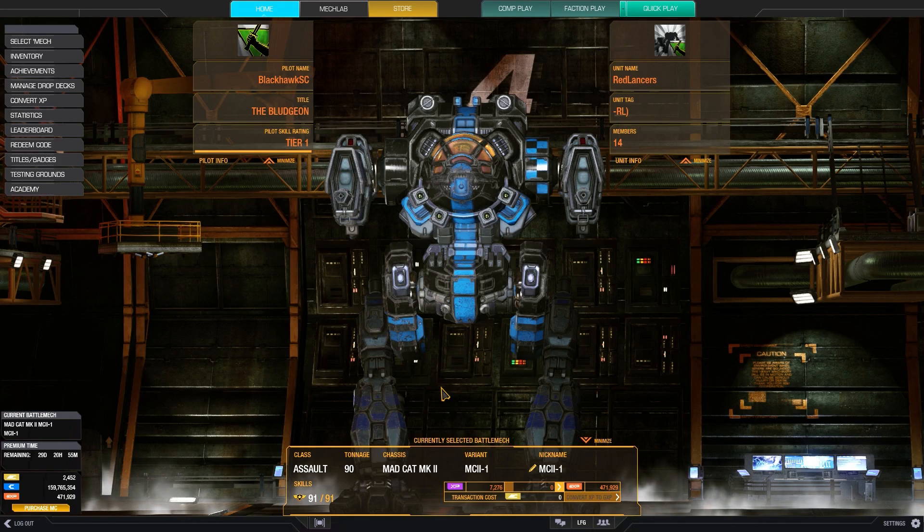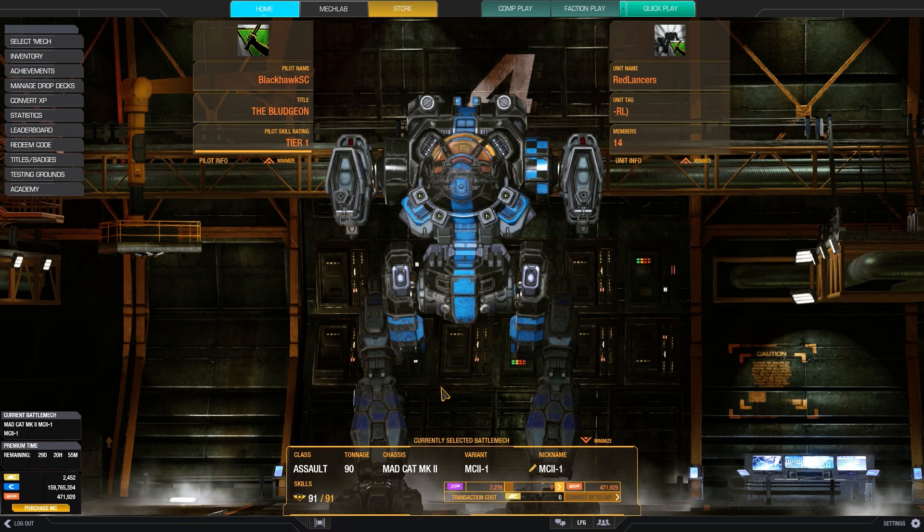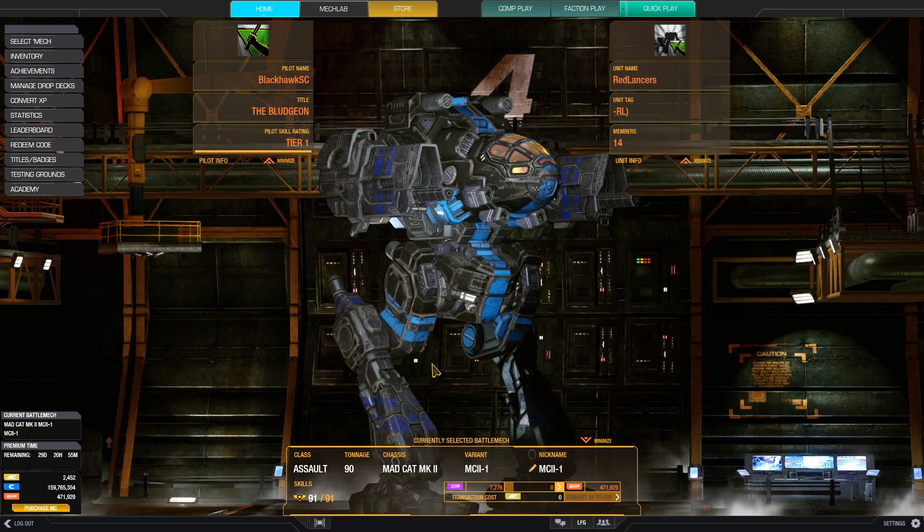A little bit more about the chassis overall. The MK2 is a 90-ton clan battle mech, which means you can adjust the engine, structure, and armor type as you need. We've seen from examples like the Kodiak that the versatility of clan battle mechs often makes them better than clan omnimechs in this game. For example, we can increase the engine size and decrease weapon tonnage for brawler builds, or leave more tonnage for range builds.